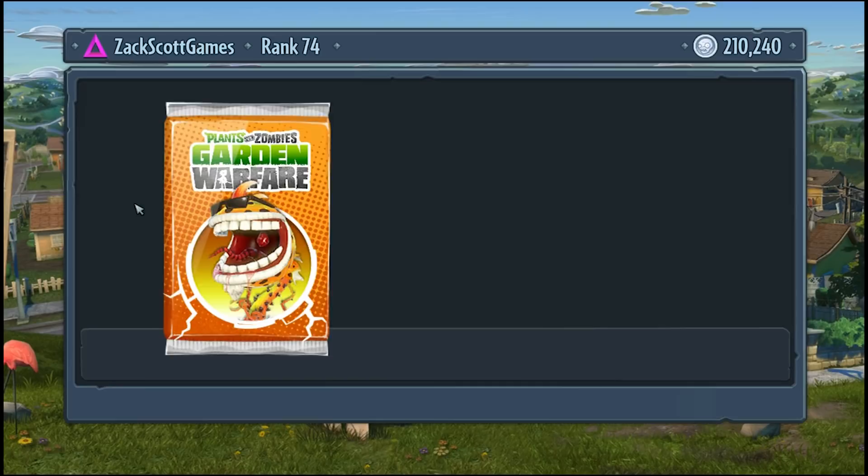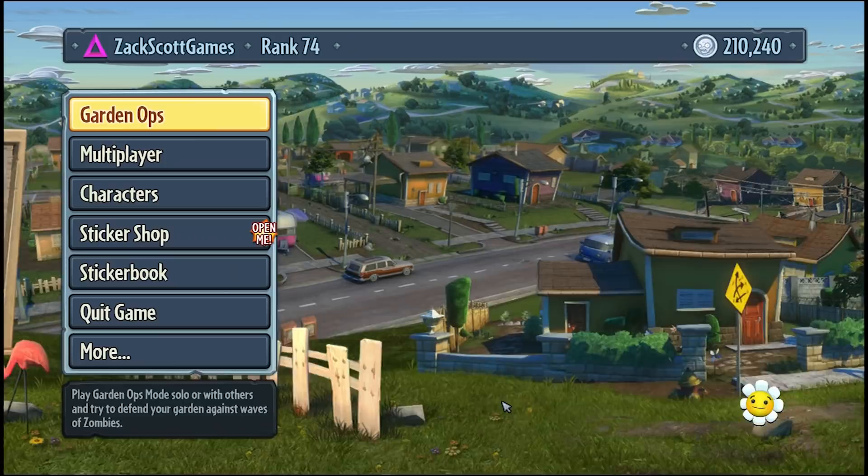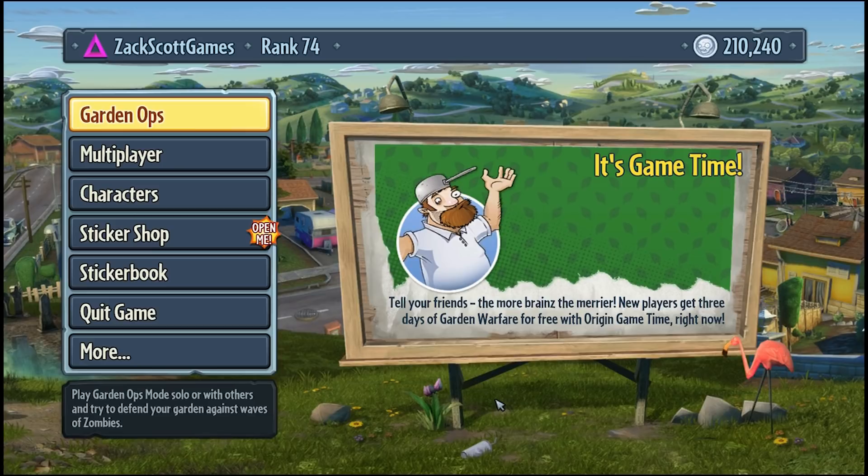I also have his ability pack right here and I'm opening it right now. We got Chesterweed and Cheesy Goop — that looks like two abilities. I'll do the scientist, Dr. Chester, next episode. We're going to take it one episode at a time so we can focus fully on Chester Chomper this episode.